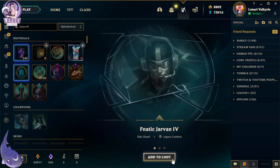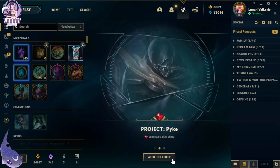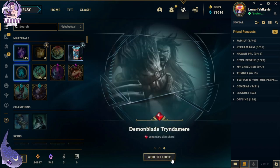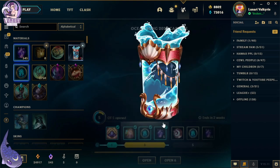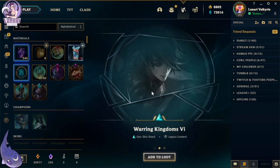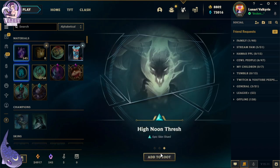Next one — Fnatic Jarvan, Project Vi. Oh, a nice little legendary there! Oh, and another legendary — Demon Bane Tryndamere. Let's go! Next one — Omega Squad Veigar, Warring Kingdoms Vi, and High Noon Thresh.